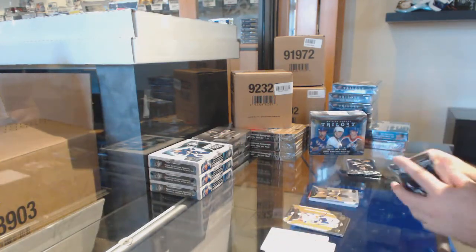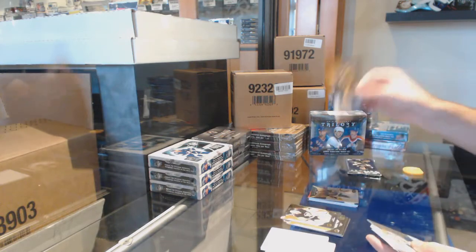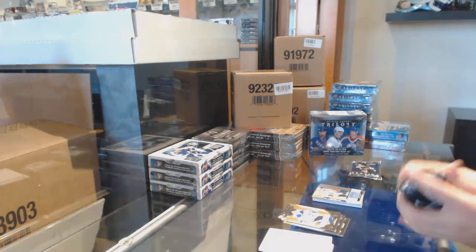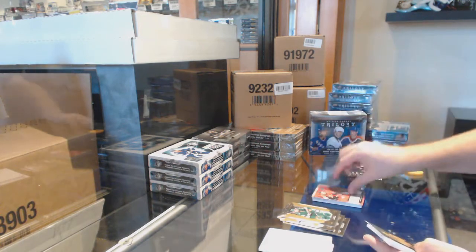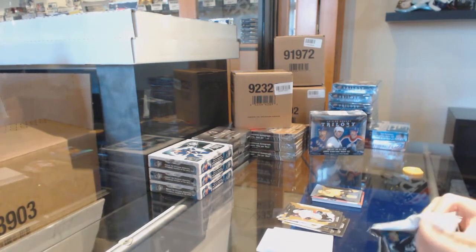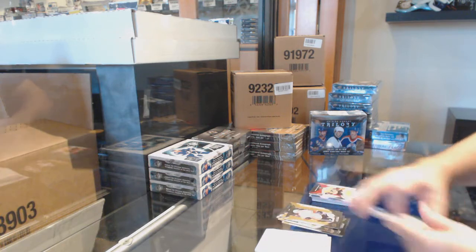Jimmy Schultz, $9.99 for the Vegas Golden Knights. Renditions of Frederick for the Boston Bruins, renditions blue for the Vegas Golden Knights — Cody Glass. Renditions of Rudolph Balcers for the Sens. Fabbro at $4.99 rookie for the Preds. Renditions of Sandin for the Leafs. Joel Farabee rookie jersey for the Flyers.